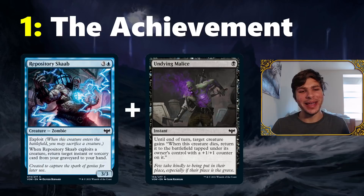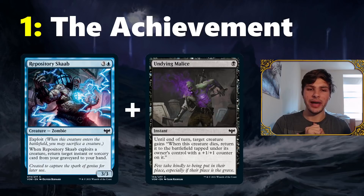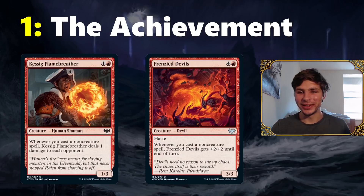If you have enough mana you can do this over and over, getting however many death triggers you want if you have cards that care about creatures dying, or triggers for casting instants and sorceries. For example, if you have Kessig Flame Breather, every time you do the loop you deal a damage to the opponent — so with a bunch of mana you can lava axe your opponent with random combos. Or Frenzy Devils can get +2/+2 for every loop. If you do something really sweet with that combo, comment below — I would love to see what you can do with it. Also note that Undying Malice plays well with other exploit cards too.